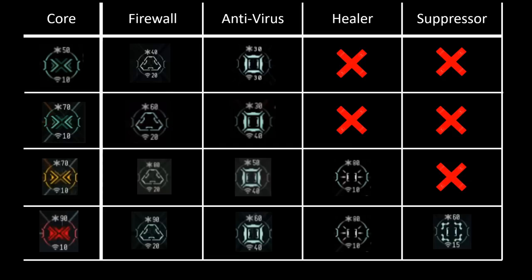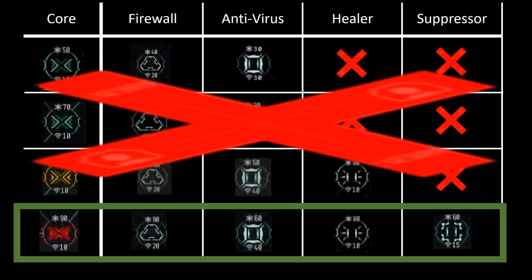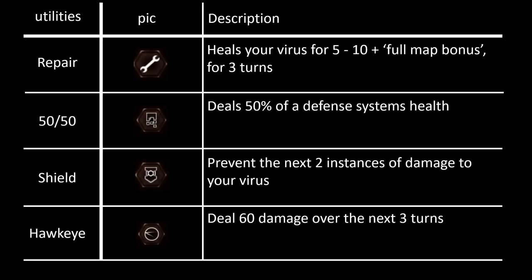Last but not least, when you click a node and it's empty, it will display the distance to the nearest utility, white node, or core. This minigame comes in four flavors — each is a different difficulty — and not all defense systems are activated for each difficulty. In this video we'll only be looking at the most difficult one. If you can beat the hardest one, you should be able to beat the other three.